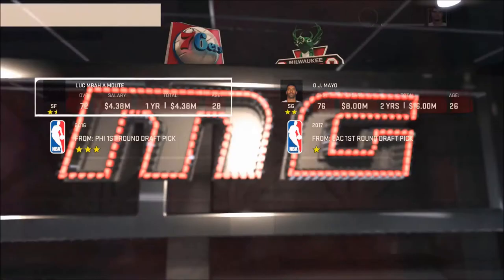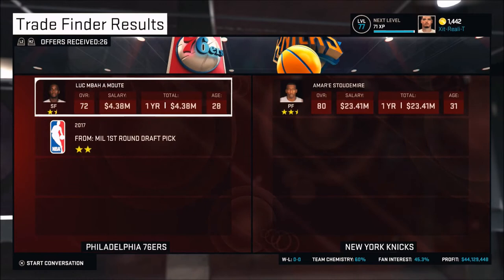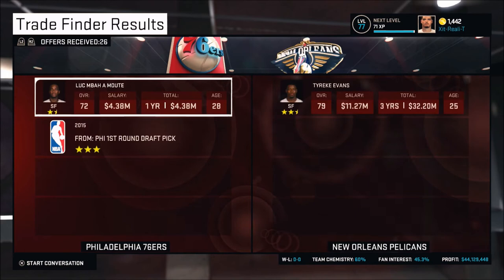You just go through Trade Finder trying to find really good deals. There's going to be tips behind all of this, a little bit of strategy. Essentially, you're not trading just for people you'd like to get. If you want someone on your team and you can't get them right away, you're going to have to trade through quite a few people to actually get that player.